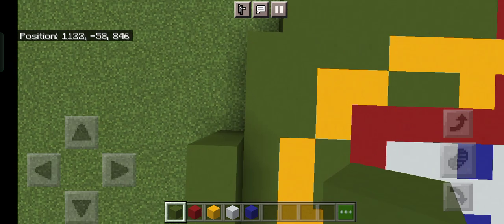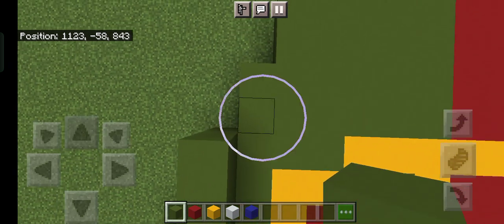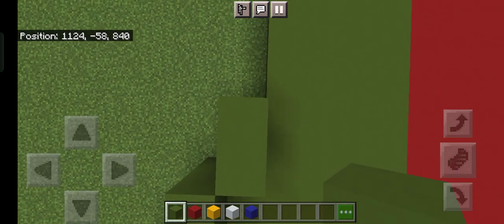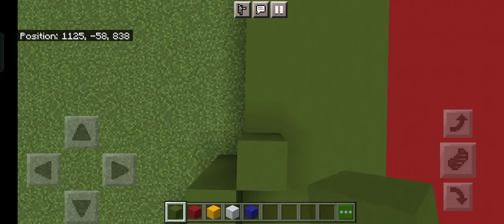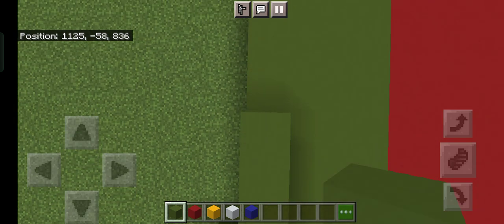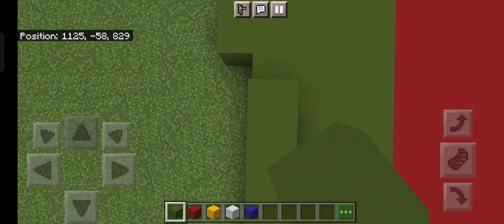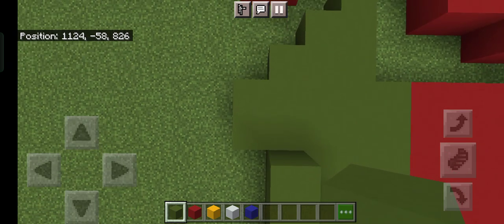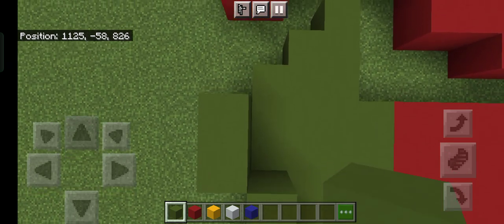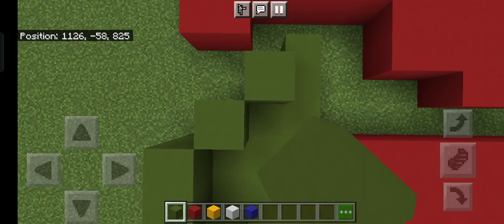To the top right go five blocks, then three blocks up, then two blocks, then another two blocks. Then another long one — one, two, three, four, five, six, seven, eight, nine, ten, eleven, twelve — so this one is twelve. Then to the top left add one, two, going up to the top right diagonally one, two, three.